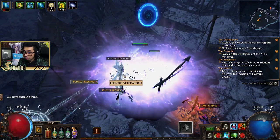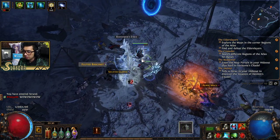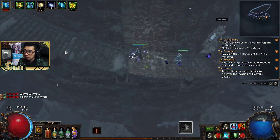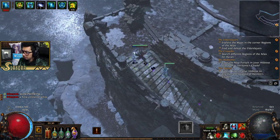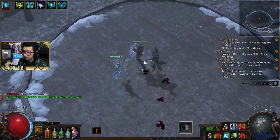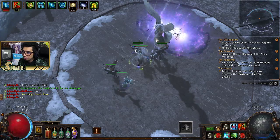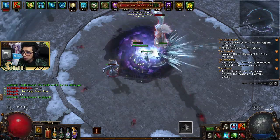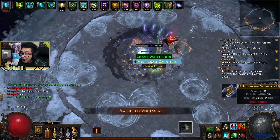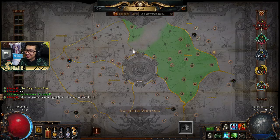Now let's do the boss at a higher difficulty. We'll go ahead and resummon. I didn't even have my Hatred aura on — that's a cold aura. Let me show you. Look at how fast this guy goes down. Our DPS has gotten absolutely ridiculous.